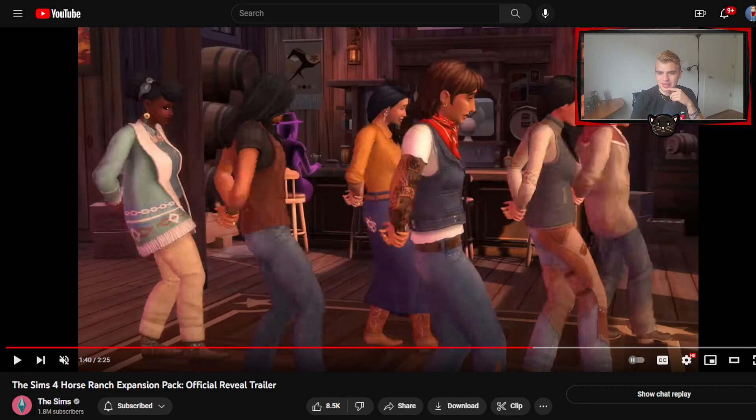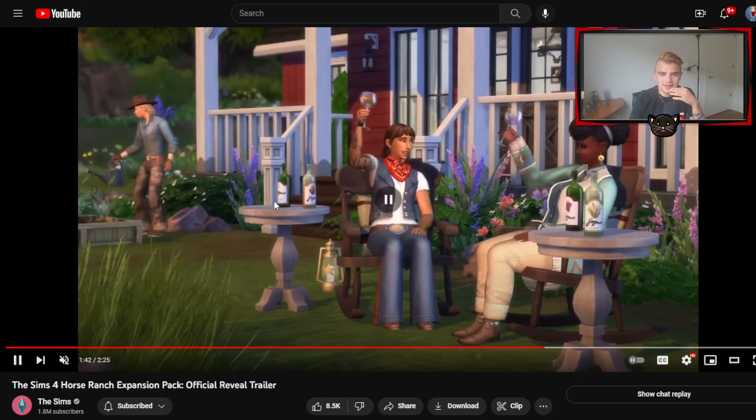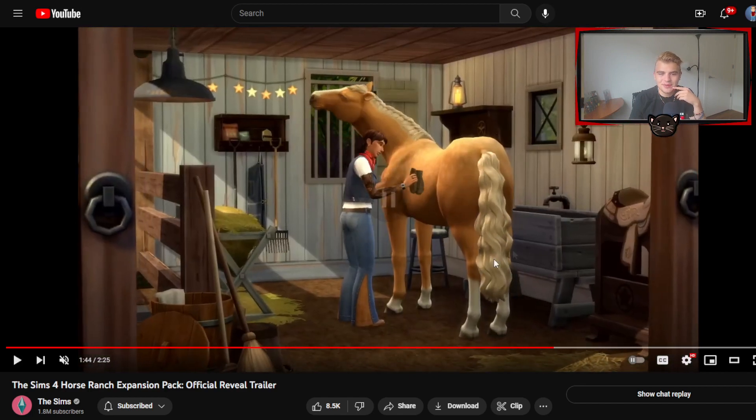And square dancing, of course, naturally. And there seems to be a ghost that has been in the trailer a few times. You see the ghost sitting in the background there? It's been there a few times — strange. But I love the idea of square dancing. That adds some new culture into the game. That's pretty cool. And cheers with the rocking chairs — love that. And then we see a horse in the stable.